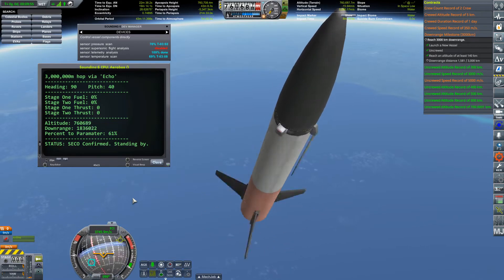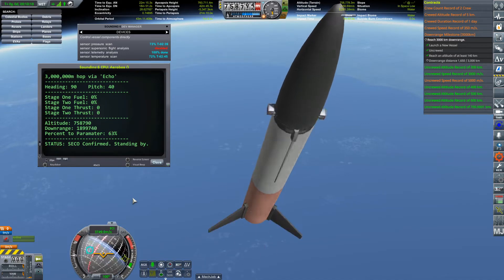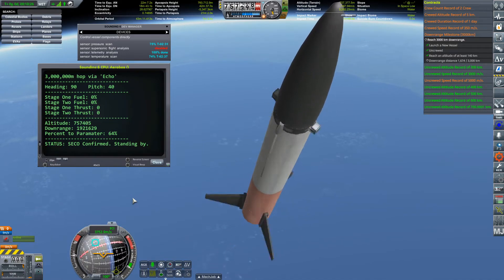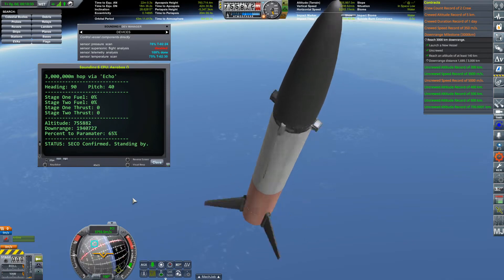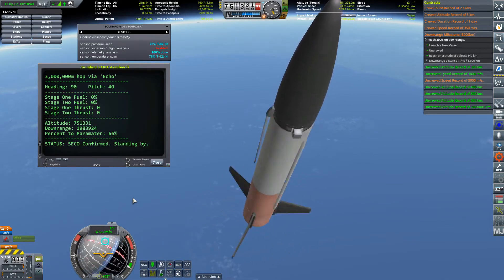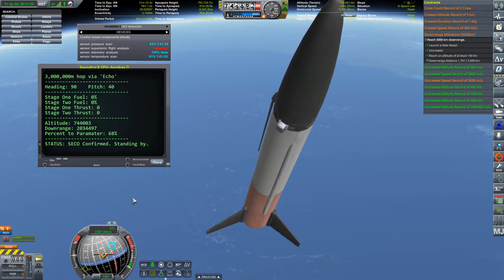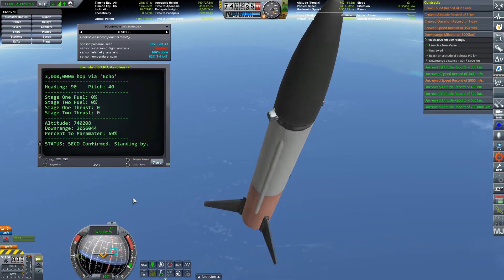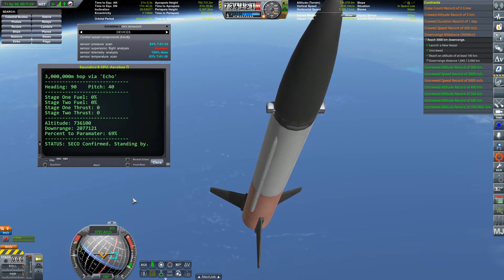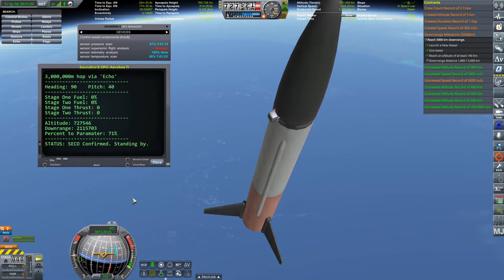Echo is the one that got us 3,000 kilometers downrange, as you can see here. I actually flew it three or four times completing sounding rocket contracts just to get a little bit more funds. I have sounding rocket Foxtrot, which is the next one, fully constructed. It weighs too much and is too tall for the editor, but it has enough delta-v to reach low earth orbit. I'm wondering if there is a possibility I can make it actually orbit the earth, and I guess I'll find out as soon as I'm able to work on that contract.